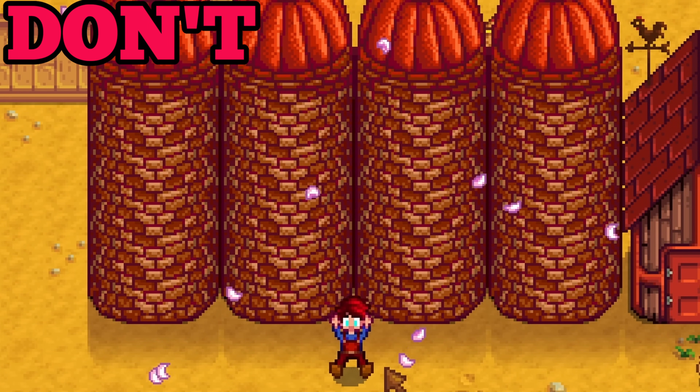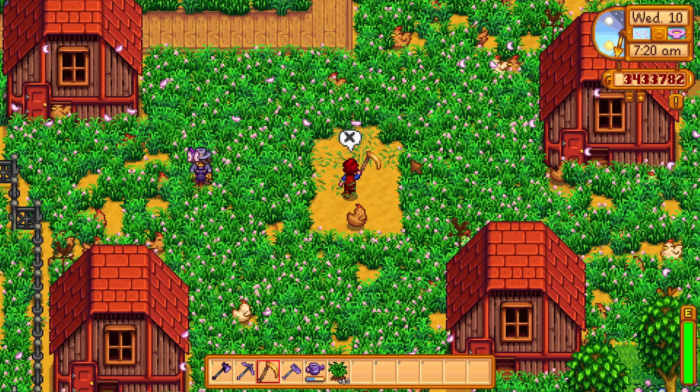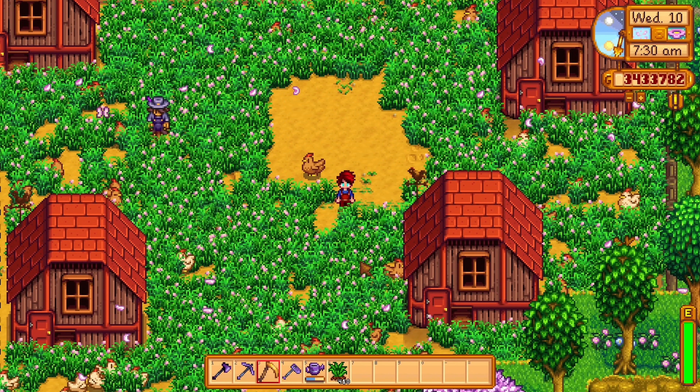Don't ever run out of grass and allow your animals to suffer from starvation. Additionally, don't ever cut down grass on your farm until you have built a silo. Animals are a fundamental part of your farm — you need them to progress in the game and they will also make you rich.